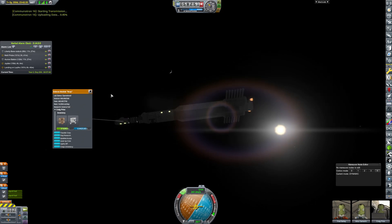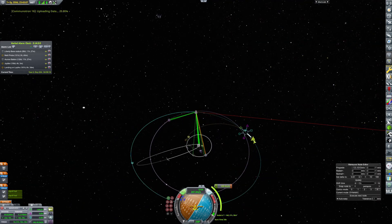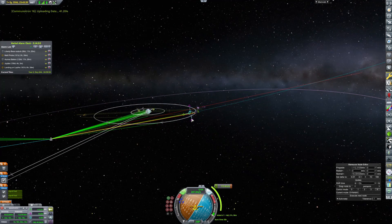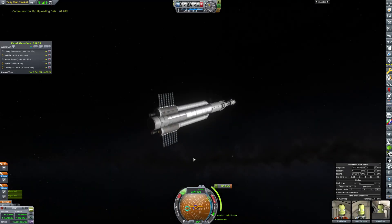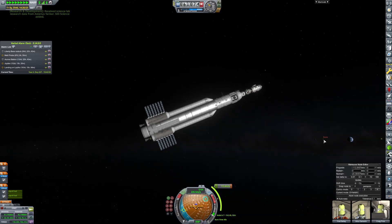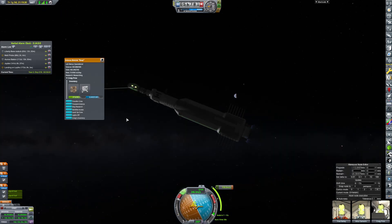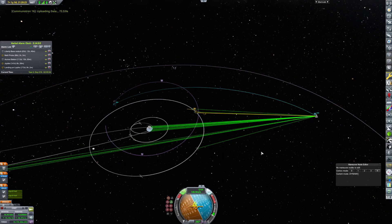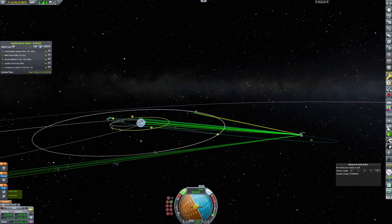They've been in orbit for a really long time. The craft is almost entirely out of fuel, and we need to get it down significantly so we can talk to it. It can be in an elliptical orbit, that doesn't really matter — we just need it closer to the surface of Kirbin so that we can send craft to go talk to it, not super expensively, because trying to save money is the name of the game. And that's about as much as we can lower it right there.